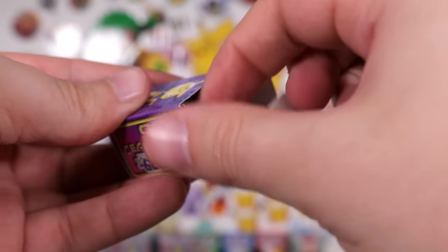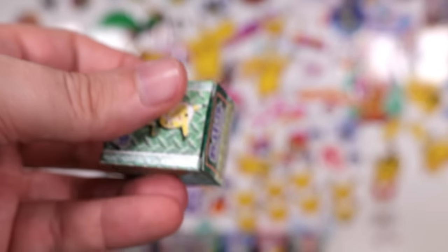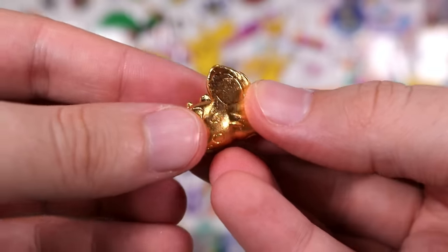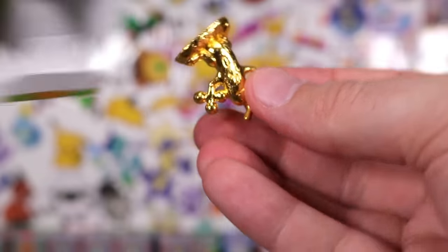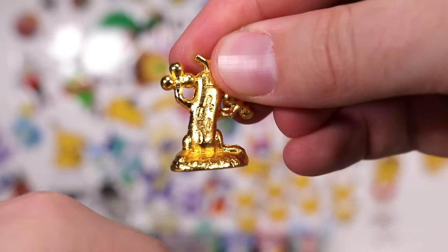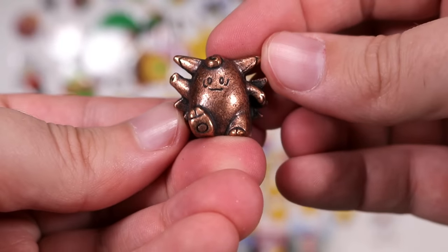Another one — now he dropped — eww! Disgusting! Up next, we have so many golds. Sudowoodo — he's one of my favorites, I think. I feel like that just nailed him — he sits really well. And then we have a Clefable. And then we have a Green Eevee.